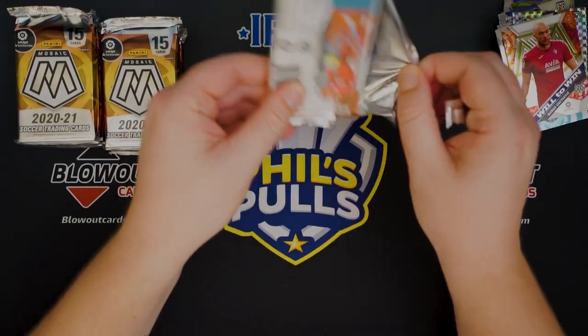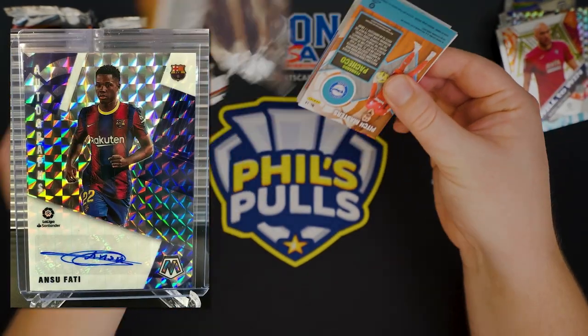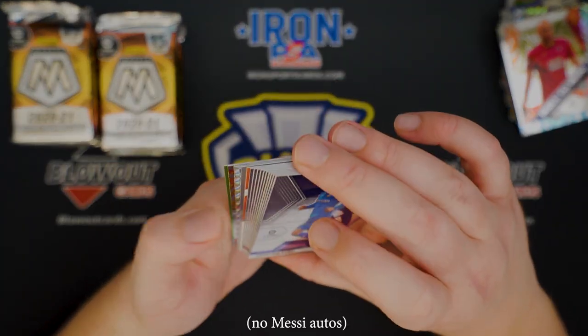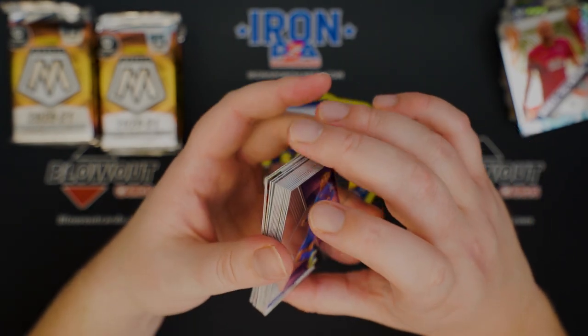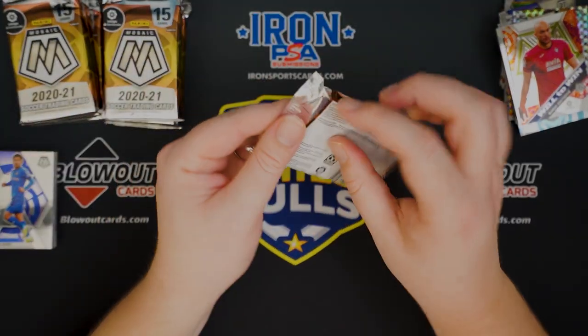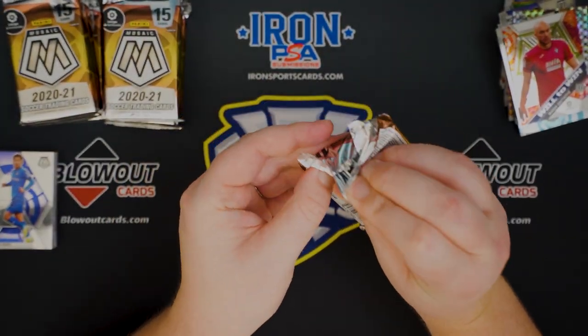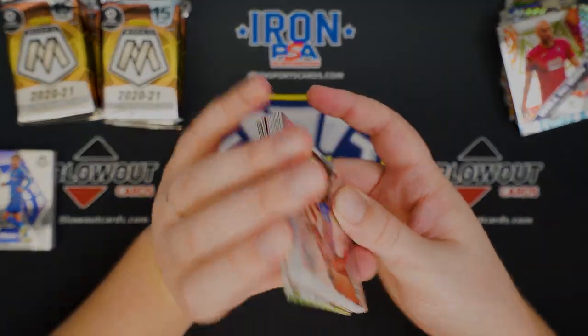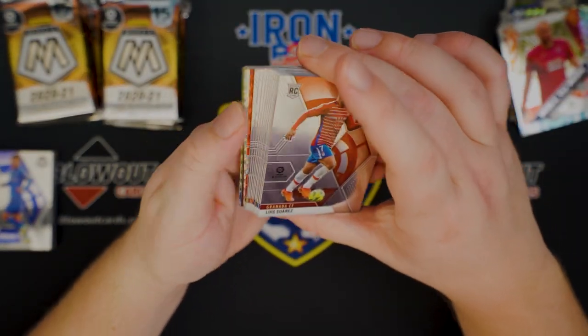They do have some pretty big autos in here — I've seen like Fati. I don't know if there are Messi autos or not; I probably should have checked that. I think we have our auto in this pack, so I will save it. It doesn't look like a Messi color — it's kind of like a rusty orange, so I'm not sure if it's a huge name.